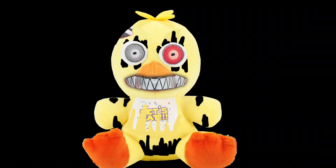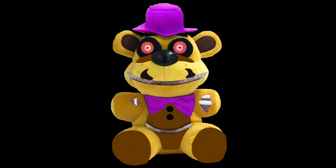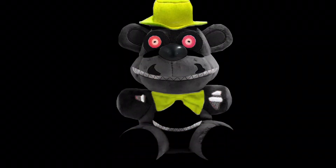Next is Nightmare Fredbear. I'd imagine he'd be using Nightmare Freddy's base, just with his color scheme — brown on his feet and yellow on his arms. I gave him some withering on his arms as well, the little tummy mouth, his purple hat and bow tie, the red eyes, the brown that he has on the top of his snout, and some withering on his snout as well.